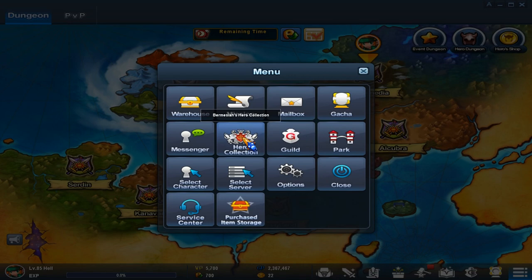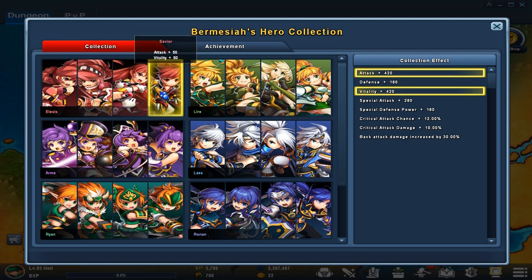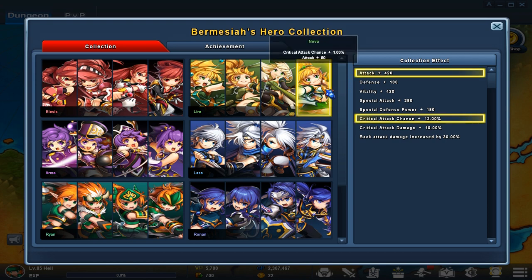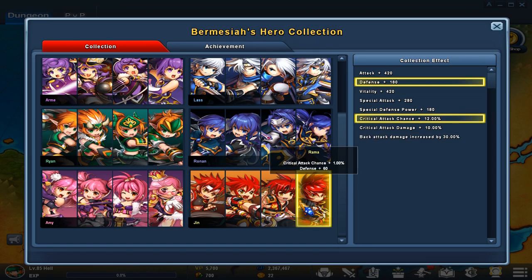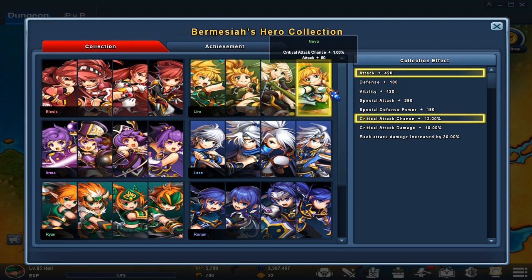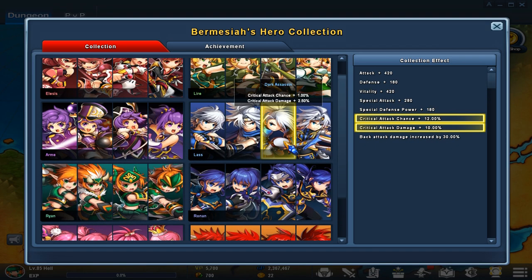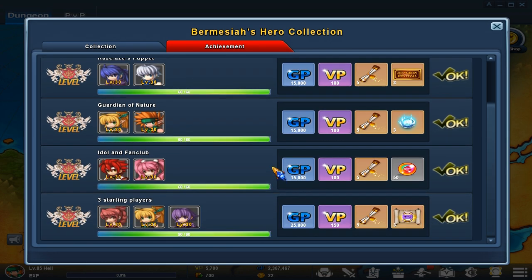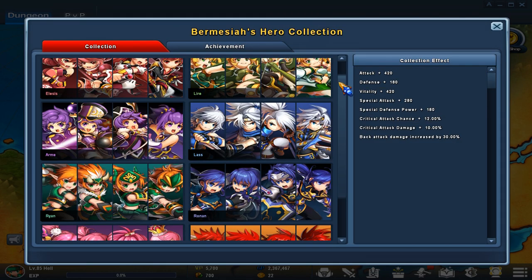Every character has certain stat effects as you progress through jobs — you get more attack and vitality. These stack up to your other characters as well through the clashing effect. Like Lyrie has critical attack damage plus 1% and 50%. Lass has critical attack damage, and so on. Make sure you do your jobs for all characters. I got characters to level 85 and then started using the others, but you can just get four jobs for your other characters and then start leveling them up. Your achievements also unlock as you do certain things. Make sure you like the video, subscribe if you're new, comment below and let me know if I missed anything — I'll see you guys later.